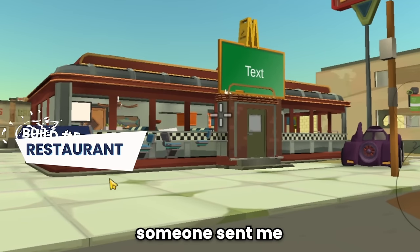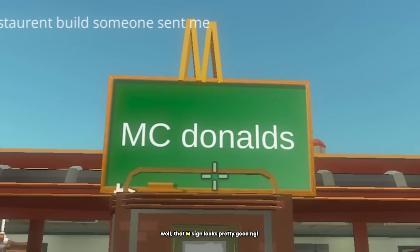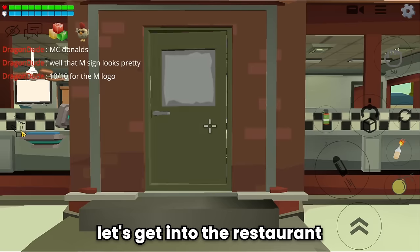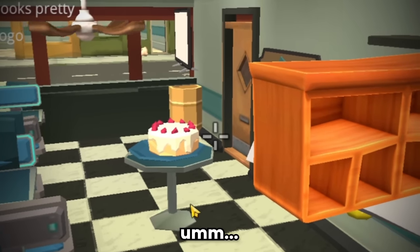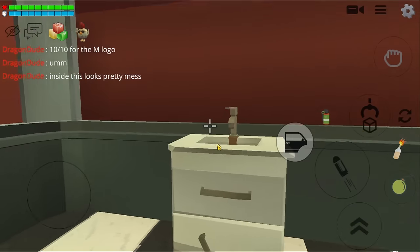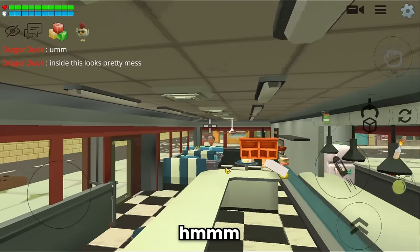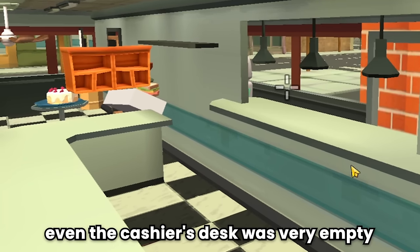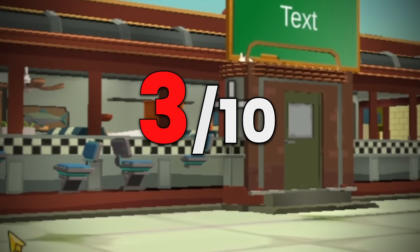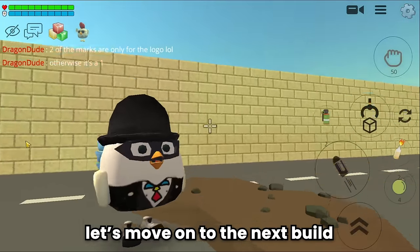This is a restaurant build someone sent me. Guys, did you see that? This logo reminds me of McDonald's. Well, that M sign looks pretty good, not gonna lie. 10 out of 10 for the M logo. Let's get into the restaurant. Inside, this restaurant looks pretty messy. There are not many changes to the toilet. The kitchen - how do I get in? It's not so good. Even the cashier's desk was very empty. The only thing I like about it is the M logo. I would give it a 3 out of 10. Two of the marks are only for the logo though, otherwise it's a 1.